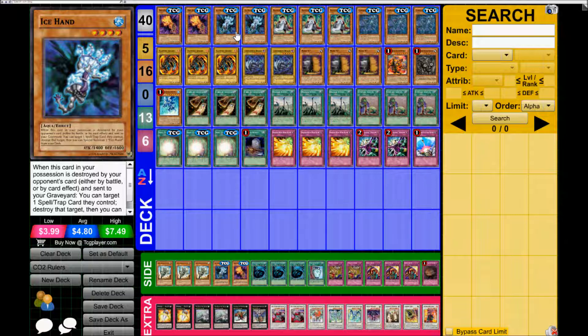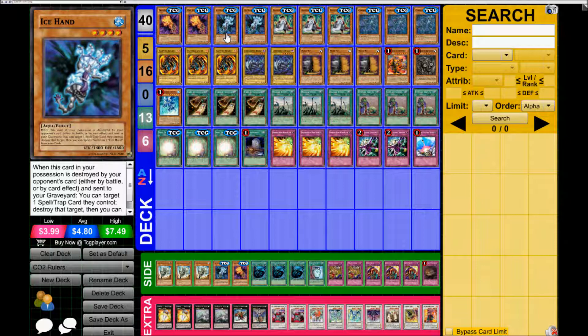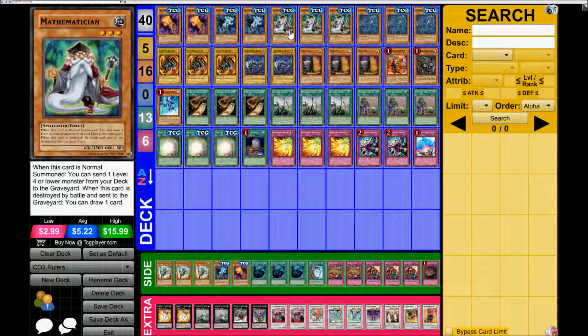So with that said, let's get right into it. He's playing two Fire Hand — a really good combo with Ice Hand: destroy spells/traps, destroy monsters, always good. Mathematician: normal summon, send one level four or lower monster from your deck to the graveyard, and if this card is destroyed by battle, draw one card. Really good, well-rounded card.